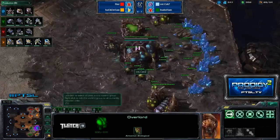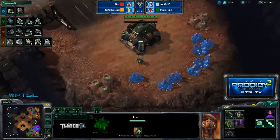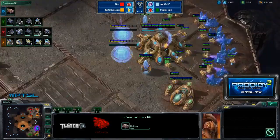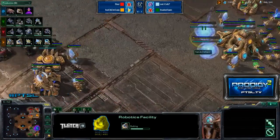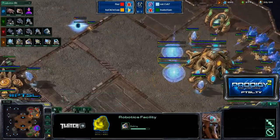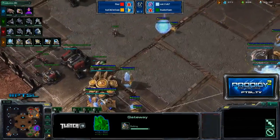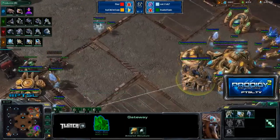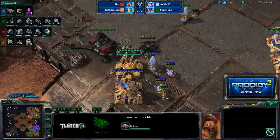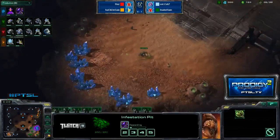With that second orbital command on the way, he can definitely afford a scan. The lair is almost complete — I expect to see an infestation pit, and maybe even a feed from Fanatic Rain. I'd be surprised to see a couple of quick geysers on that expansion. Down goes the infestation pit, and we're seeing a robotics facility from Hack-a-Six. I think this is going to lead to colossi, maybe just observers, because they know the tricky play Cats is capable of. And there it is — the scan in Cats's main base, right as that infestation pit finishes.